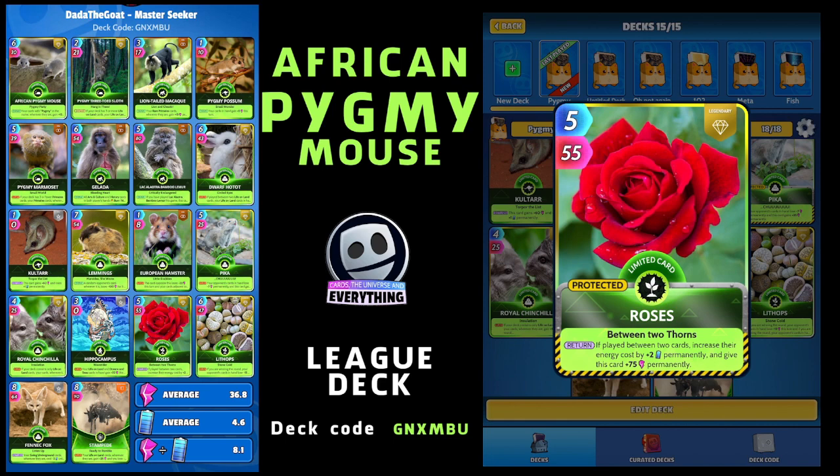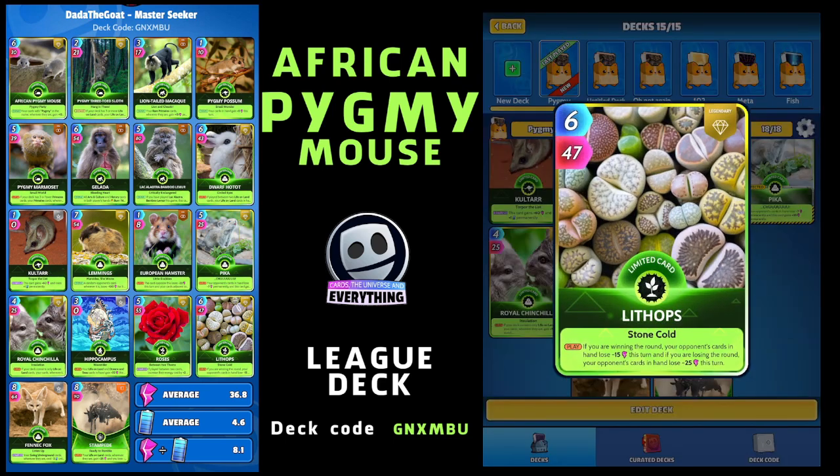Another plant life card is Litops. On the play, if you're winning the round, your opponent's cards in hand lose minus 15 this turn. If you're losing the round, your opponent's cards lose even more - minus 25 this turn. So it will do a little bit of damage to our opponent. Good stuff.